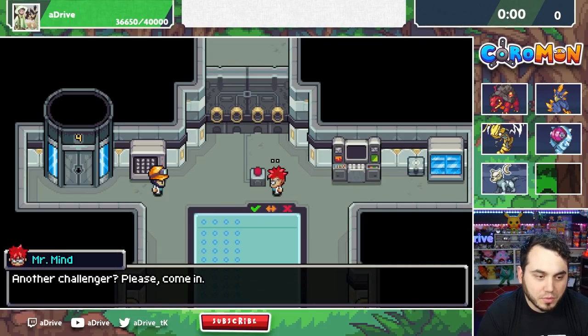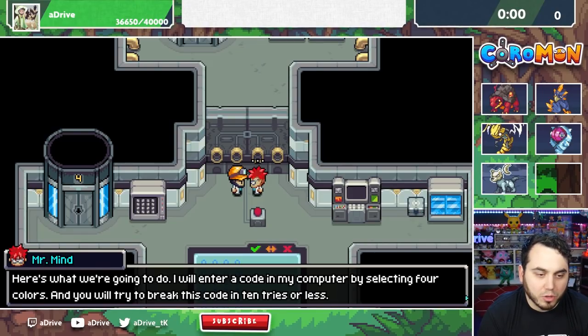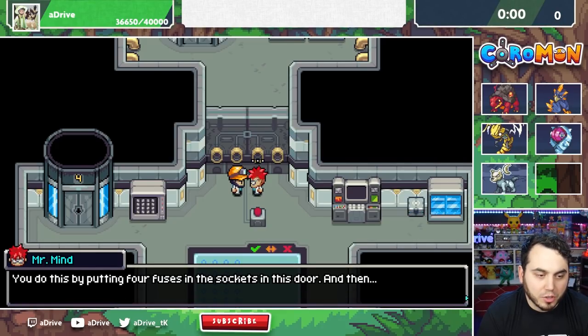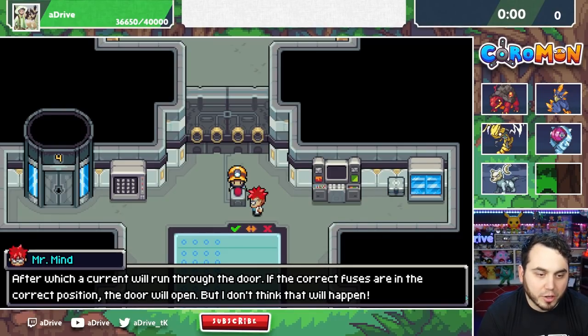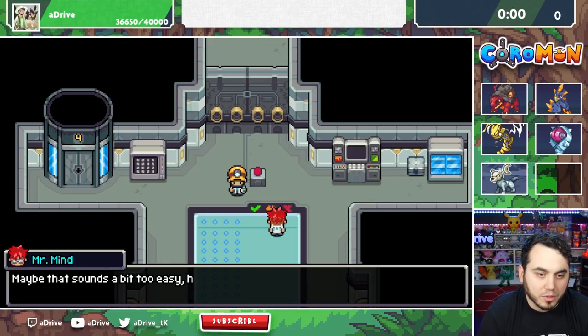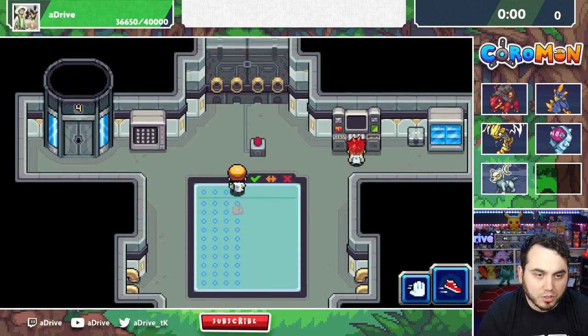Hello there, Mr. Mind. Another challenger — please come in. You're trying to reach the top of the Power Tower, I assume. You have to get past my challenge first. I will enter a code in my computer by selecting four colors. You'll try to break the code in 10 tries or less. I just slipped the colored fuses in your pocket — you need them to input the code. Put four fuses in the sockets of the door and submit a guess. If correct fuses are in the correct position, the door will open. It's like Wordle — green is correct position, orange is wrong position, red means not present.